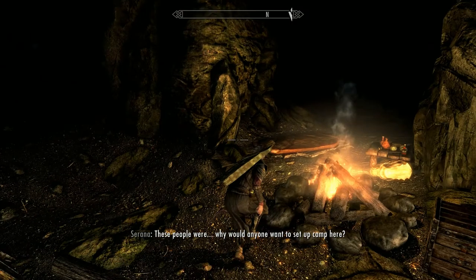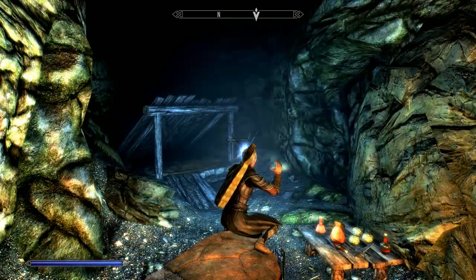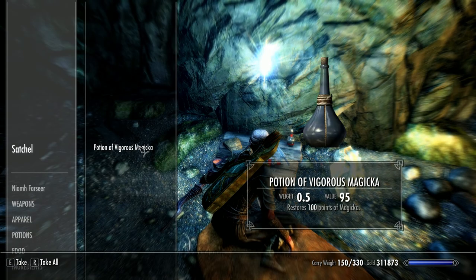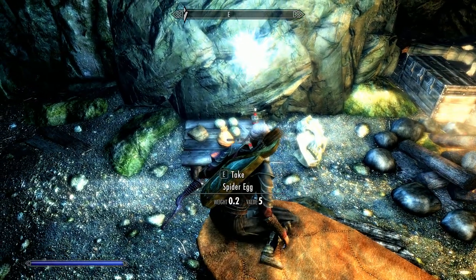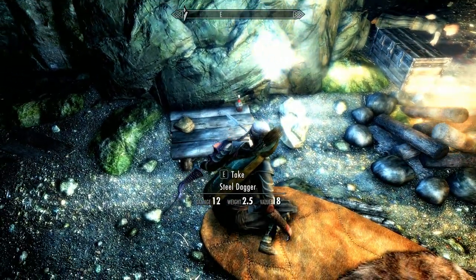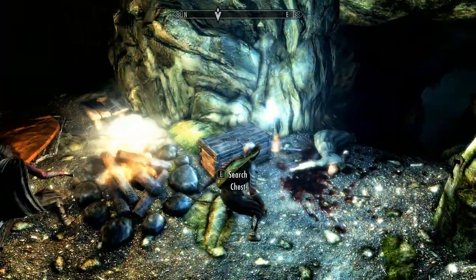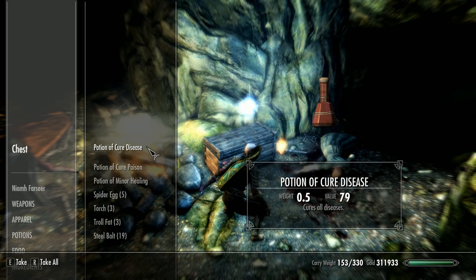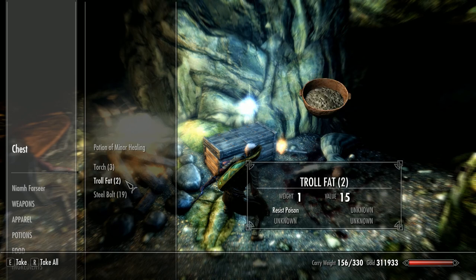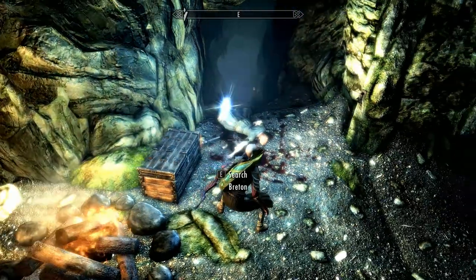You find a little camp here — why would anyone want to set up camp here? I wonder what happened to them. There's some cure poison — want that? Gold lockpick, nom nom. Spider eggs — always take those. This fire? You may well need that. What's in the chest? Gold, cure poison — perfect. I'll take those for Serana; she seems to like torches.